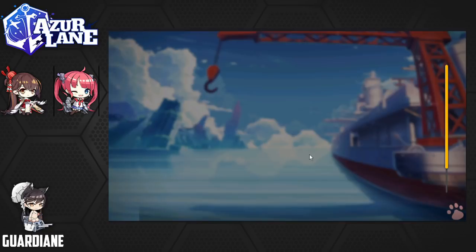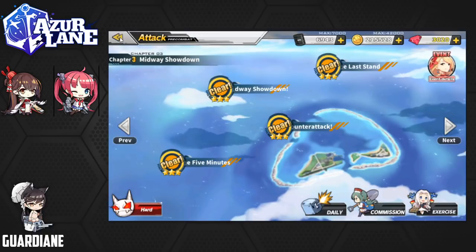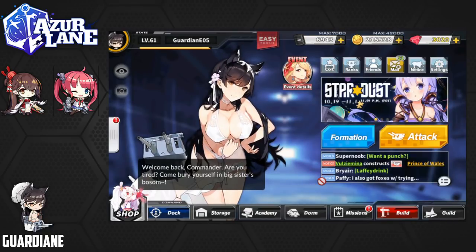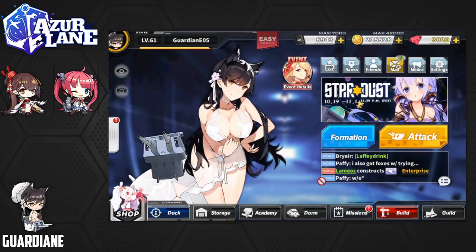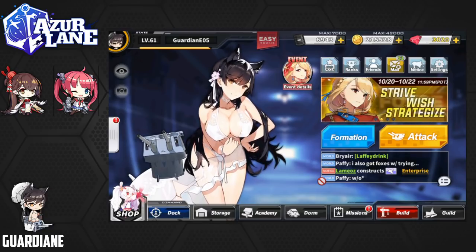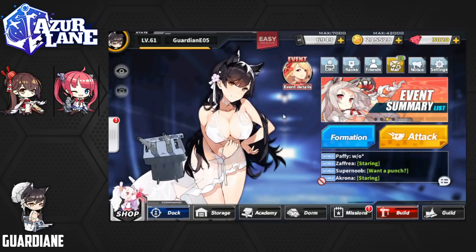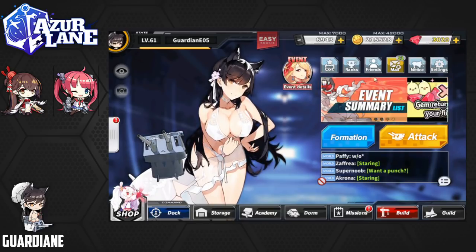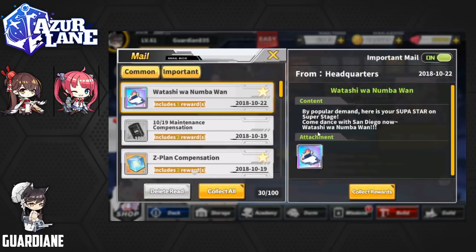Let's check our commissions while we're here. Nothing pressing. This week wasn't terribly eventful. I did get a Unicorn, which is my first Unicorn, which is surprisingly appropriate considering that her event is going on — the Stardust event for one of her alternate costumes. And I also got a San Diego, as you all saw. That's actually pretty opportune as well, because we got the Watashiwa Number One item that Yostar and Manjuu decided to give to us as a gift. By popular demand: here is your Superstar on a Super Stage — come dance with San Diego now. Watashiwa Number One.